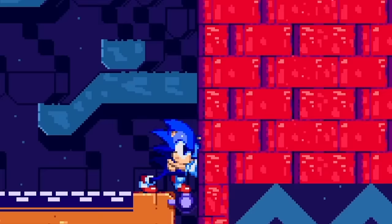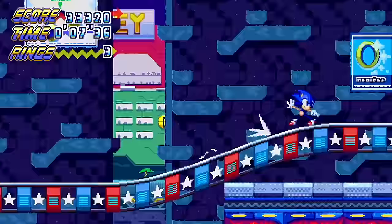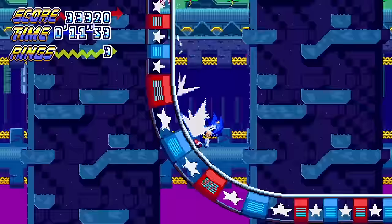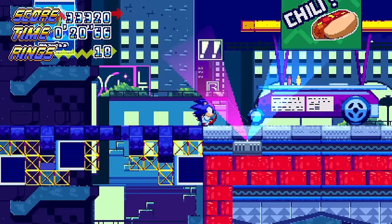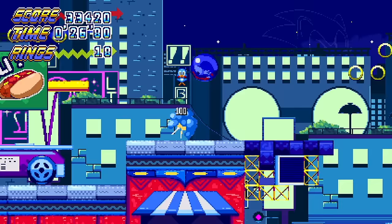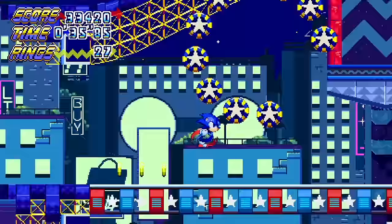Alright, one more level and we're gonna wrap up this episode! Let's finish it up — boom! Maybe we'll finally get a chaos emerald next level! Discount District Zone Act 2 — here we go! Camera can barely keep up with us because we're going so dang fast! Whoa, that was pretty dang cool — I like it. There's a chili dog — I would love a chili dog. Let's go fast! I saw a shield back there — that would have been nice to have.